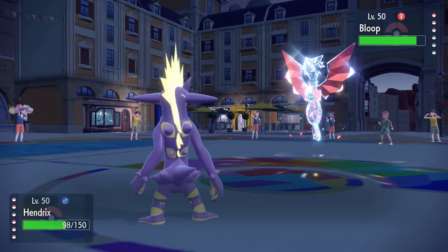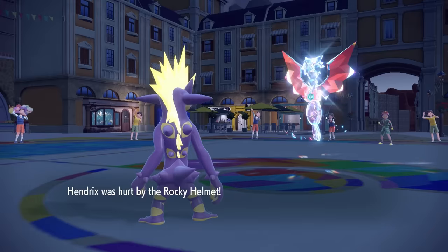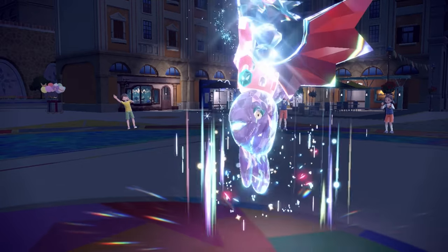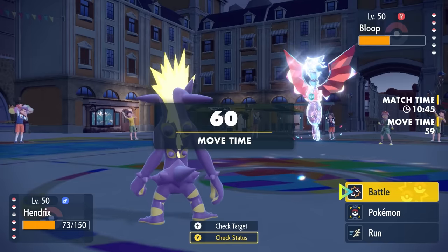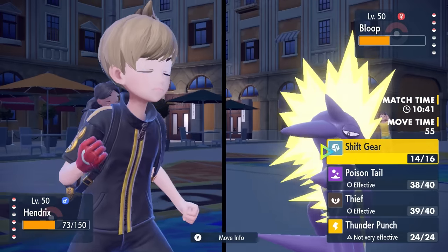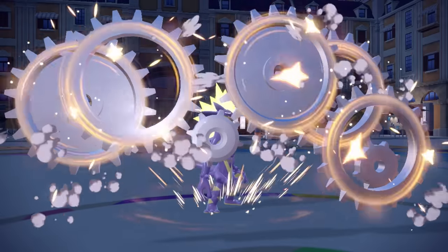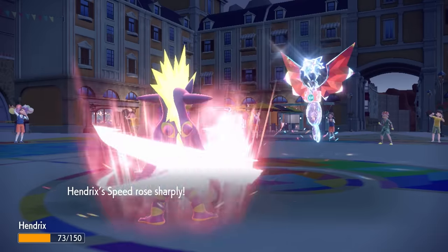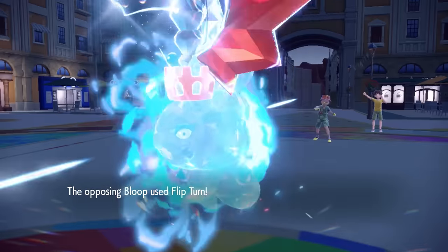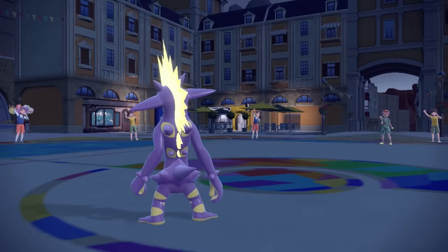Alomomola comes back in — every time I see this on Team Preview I just know it's going to be an asshole. I go for the Poison Tail; not only is there a high crit chance but also a chance to poison. Sadly I don't get either, which is fine because I do a nice chunk to the thing. And funnily, if I was a regular special attacking Toxtricity, I'd actually be in a much better spot — that's the way it goes with this set sometimes.